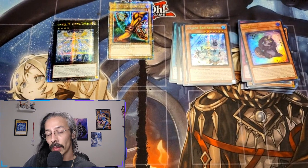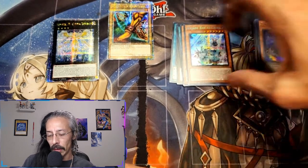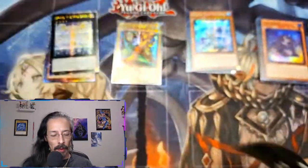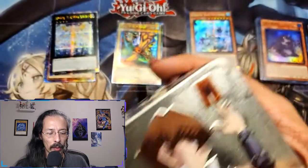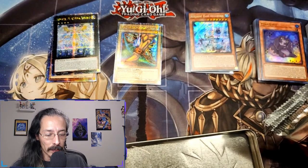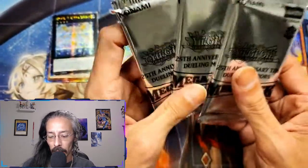I do need some Bonfires. Either way, after this case I will have 36 new QCRs to add to the collection, hopefully more alternate arts. One Exodia piece down — can we get all four pieces within one case? And yeah, I'm also looking for both Dark Magician Girls.